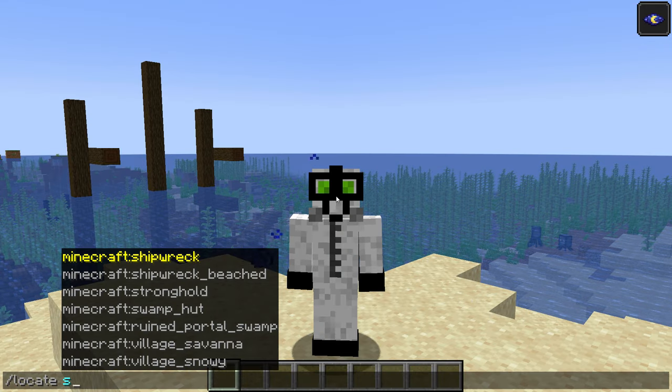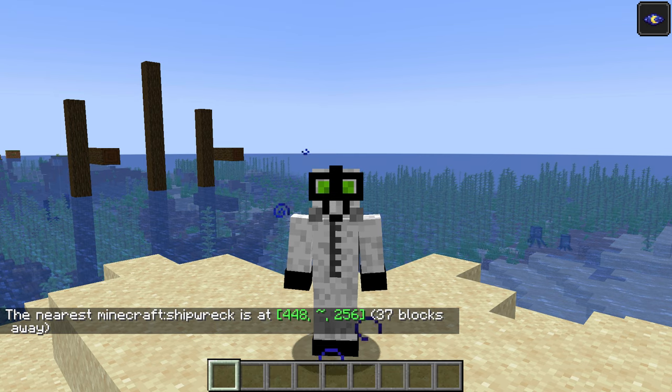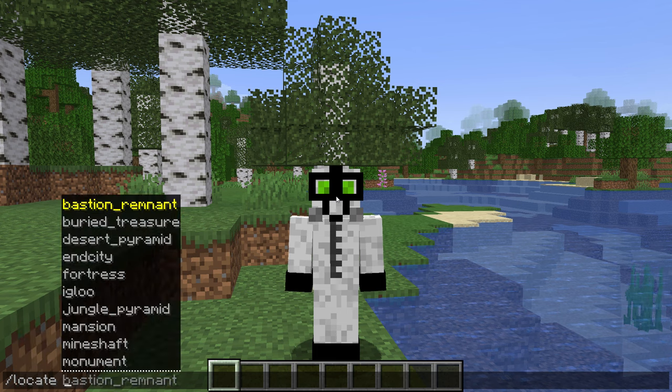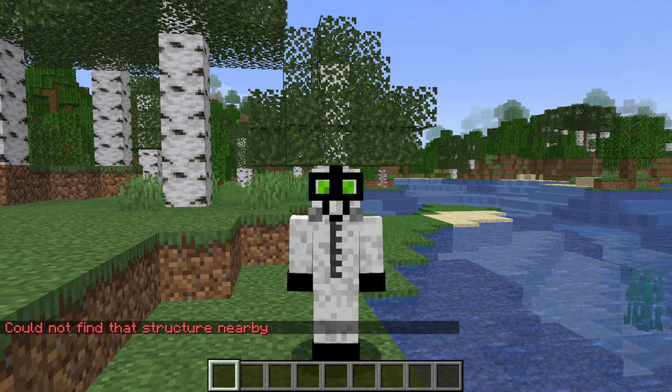If you're happy to use cheats, you can simply use the command /locate shipwreck and the game will provide you with the coordinates of the closest one. If the command tells you this instead, then you either have no shipwrecks for thousands of blocks or you had generate structures switched off when you created the world.